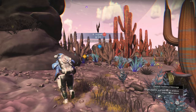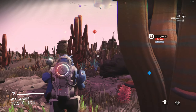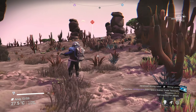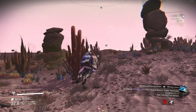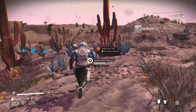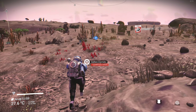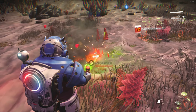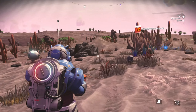Hello, creepy looking whatever you are. There's sodium, there's some O2. Wouldn't mind getting a bit more O2. So if you scan the animals, you seem to get a lot more units for animals. Oh my god — it's like a dingo dog thing. It's freaking me out, honestly. I really don't know what to think of it — it's really creepy. Why is the O2 all so far away?